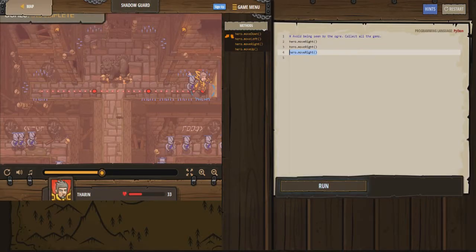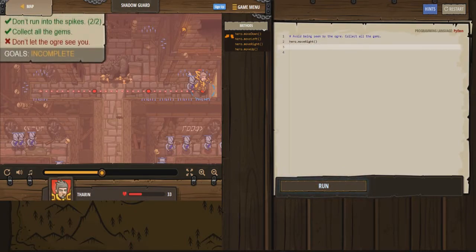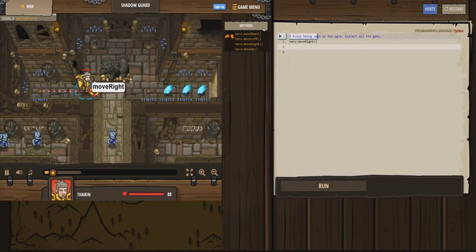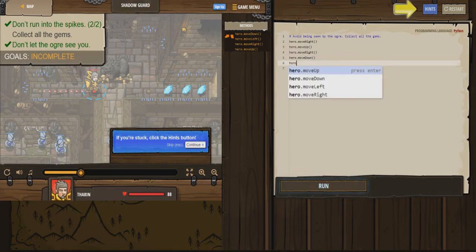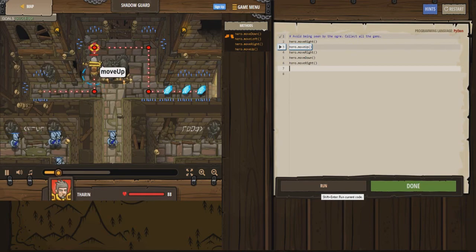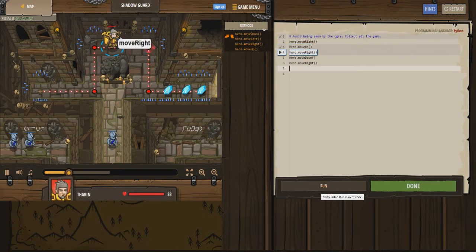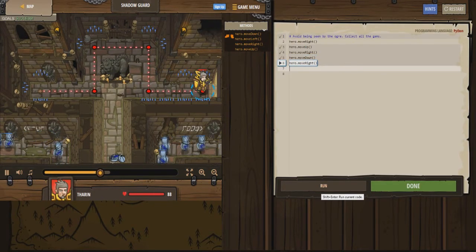Oh I get it - we're actually supposed to go up and around this area so that the ogre can't see us. Let's delete all this code and start over. Just the one move right is fine. Then we move up, then to the right, then down, then to the right again. You guys can see the path it's supposed to take by the dotted lines. The ogres aren't paying attention to me, so we're good to go.